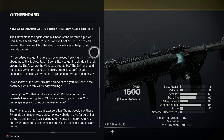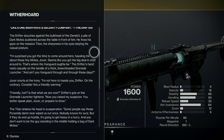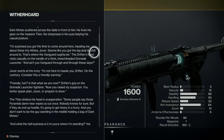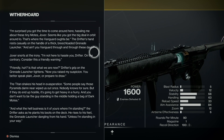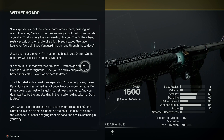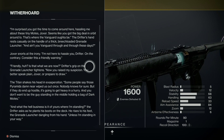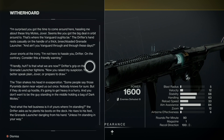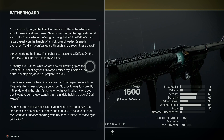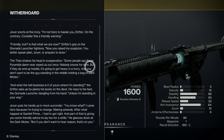Drifter slouches against the bulkhead of the derelict, a pile of dark motes scattered across the table in front of him. He fixes his gaze on the massive Titan, the sharpness in his eye belying his casual posture. 'I'm surprised you got the time to come round here hassling me about these tiny motes, Joxer. Seems like you got the big deal in orbit around Io. That's where the Vanguard ought to be.' Joxer snorts at the irony.